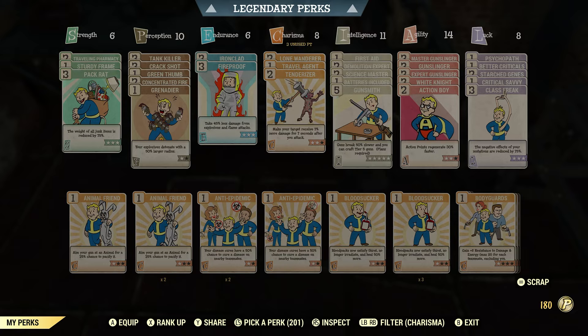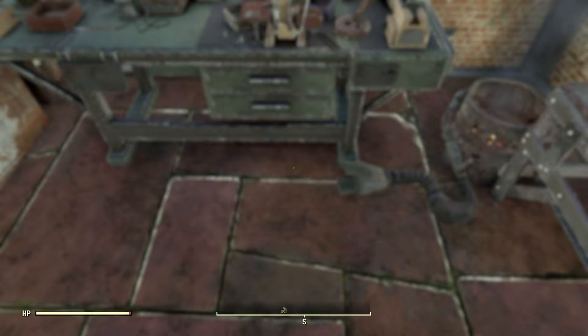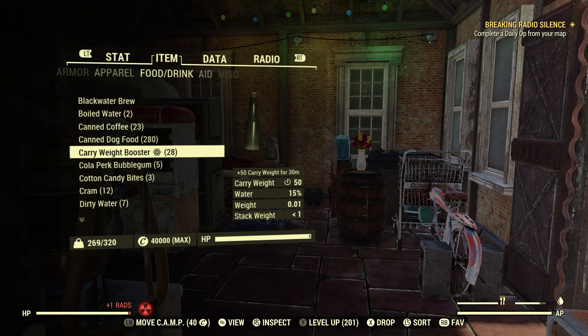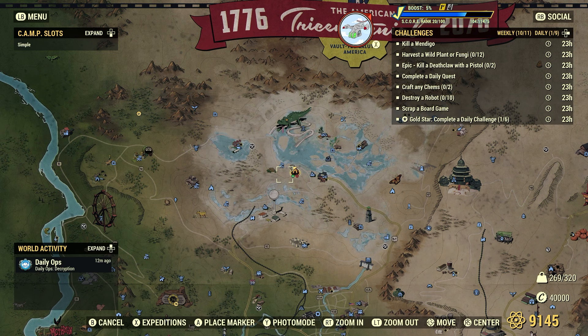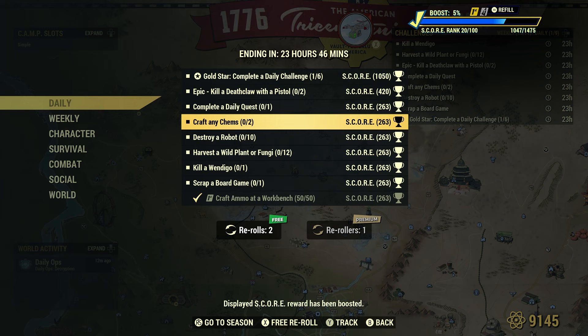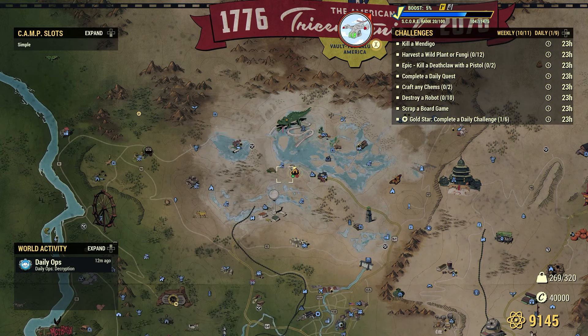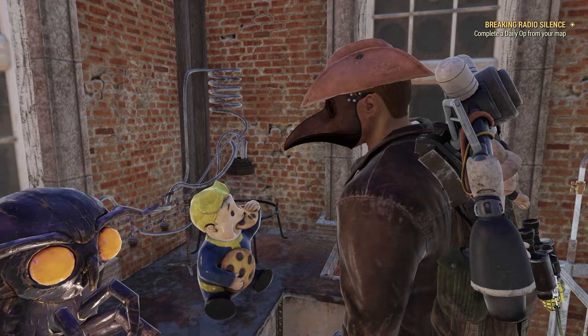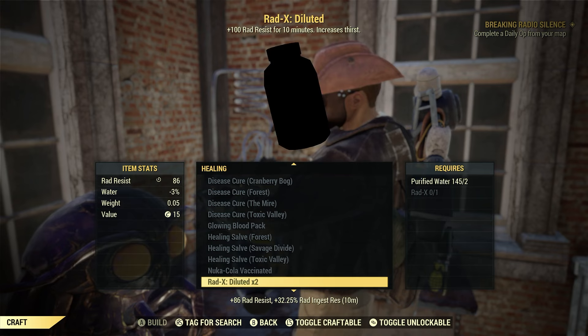I see one here I should have done earlier — I keep forgetting sometimes. I always say preach, practice what you preach, I guess. Let's get some food in us and something to drink. What's next? Craft any chems too. This one forces us to actually craft chems as compared to collecting them. You're going to need a chemistry station. Let's go craft — we'll go down to healing.